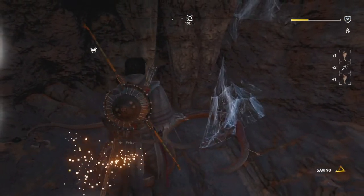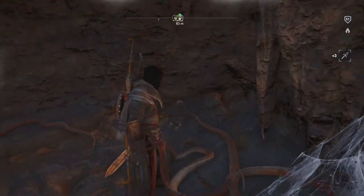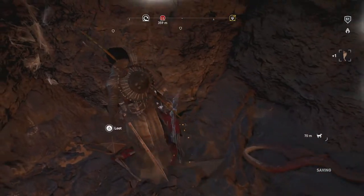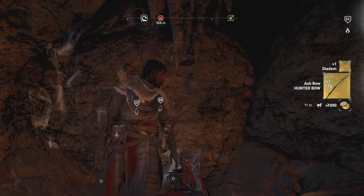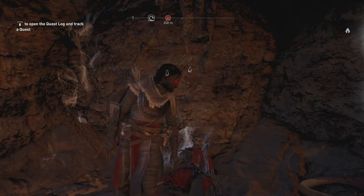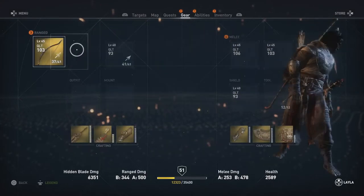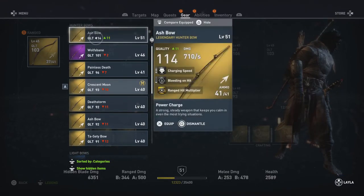We'll just collect our loot from that, and pretty much just behind us — I'll turn around in a second — you'll see there's a skeleton and a little bit of loot over here, as well as our loot treasure which is right here. This is gonna be a random legendary. For me it happens to be an Ash Bow, but that's not guaranteed for you. As I said, all of these treasures are 100% random, but they will always be legendary.